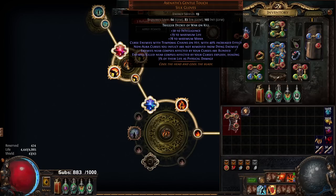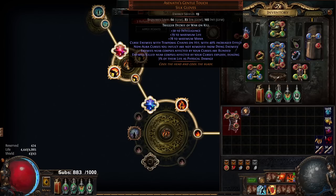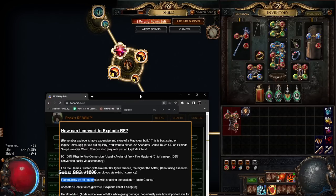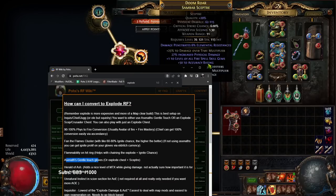Next up: a Flammability on Hit ring. It's important to note that in my build I currently only have one max curse — between my Assassin's Mark Gentle Touch gloves applying Temporal Chains and my ring applying Flammability. It actually goes alphabetically, so Flammability comes before Temporal Chains and will always apply. The reason you want Flammability is the hit applies lowered resistance and an increased chance of getting ignited. If enemies die near a curse, non-curse auras you inflict are not removed from dying enemies, which helps the chain keep going. Also lowering resistance helps with damage scaling.